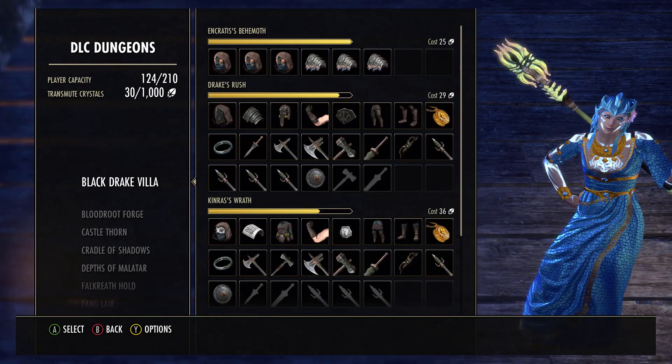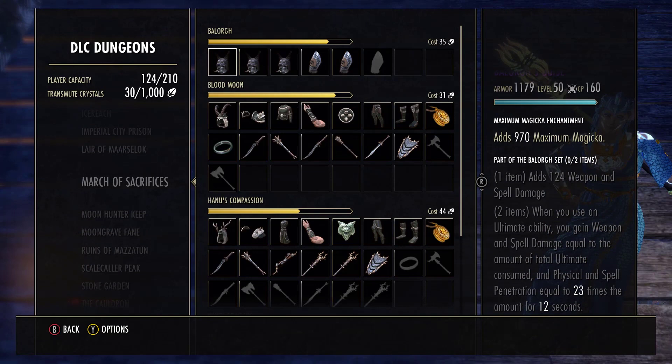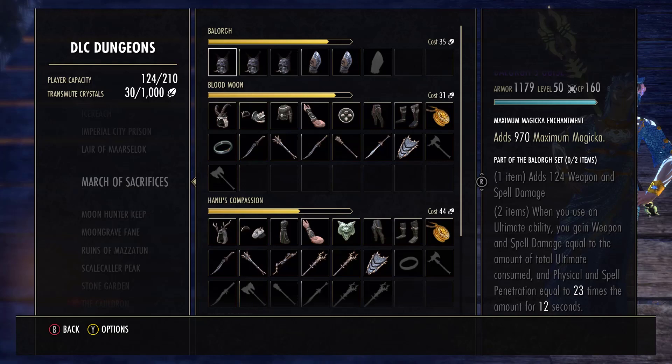That's all you can control on yourself, but if you have a dedicated four-man group looking to do cool stuff, we can spice things up by having all the DPS run Bailorgs. When you use an ultimate ability, you gain weapon and spell damage equal to the amount of total ultimate consumed, and physical and spell penetration equal to 23 times the amount for 12 seconds. So if everyone drops that fully charged 500 ultimate, not only do they get that spell damage, but they get that extra physical and spell penetration. That's why I said I do not need to be running an Infused Crusher enchant and why I should go with a Brittle build running a Frost enchant and Charged — because that Bailorgs ultimate is going to more than put you over penetration cap even without the Crusher enchant, so I'd rather get that extra damage from Brittle.